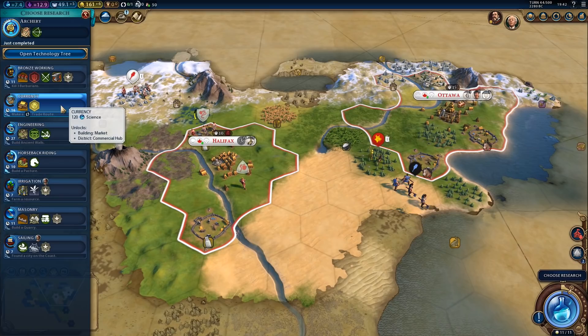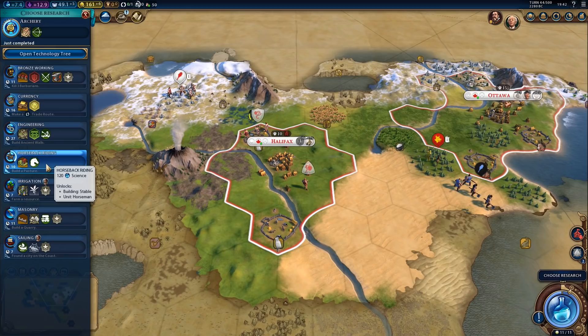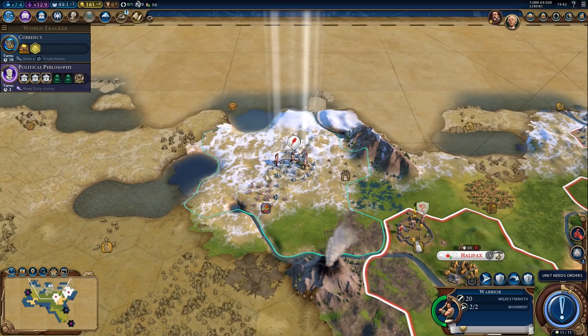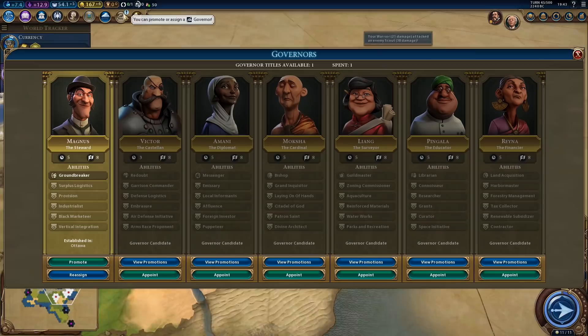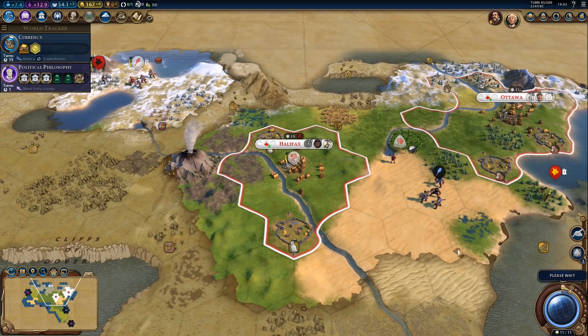Next up, we could just get currency because that will be boosted soon enough anyway. Or horseback riding. Do we need irrigation? Not yet. 10 turns for horseback riding — let's actually get currency because that's about to get boosted anyway. We can attack the scout — doesn't really matter too much. Let's heal up first and then upgrade. And here's another governor — so now we could grab Liang. We'll want Liang anyway for our volcano city. Let's get Liang.